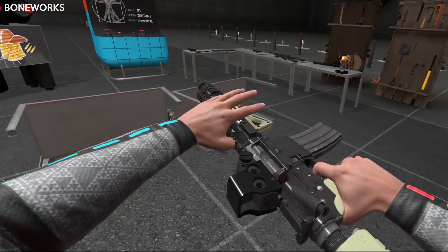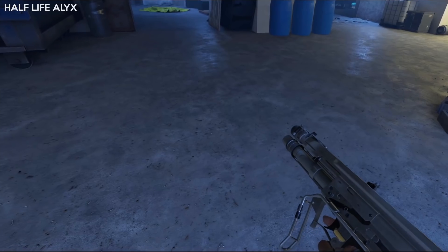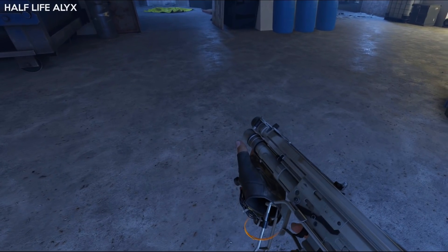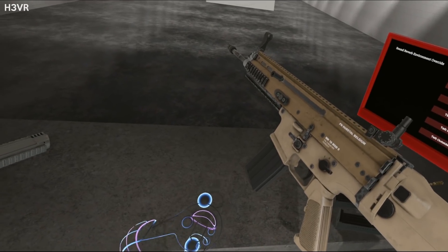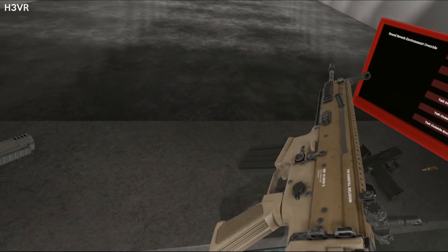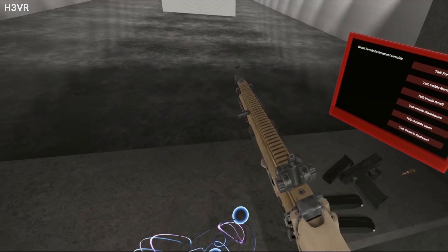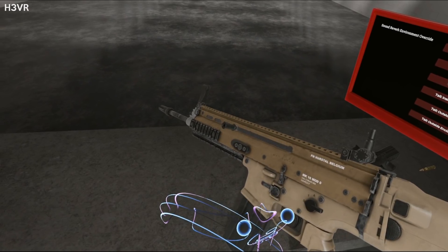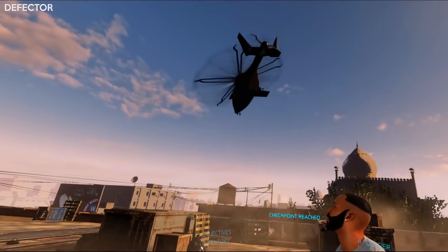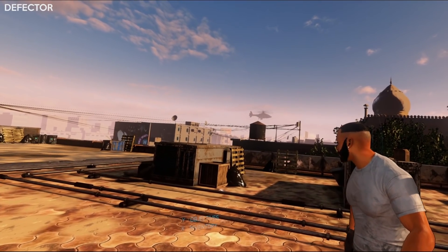If you hold the carbine rifle and then push it with your off-hand, you can make it move around really unnaturally. With Half-Life Alyx, if you try to push the weapons with the other hand, the weapon doesn't move. One thing I would like to see more of is developers designing guns around VR and its limitations. Trying to use real-life guns and have your virtual hands interact with them isn't ideal because of how intricate the hand movement needs to be in real life. A few games have decided to make fictional guns that make good use of VR and work within these limitations.